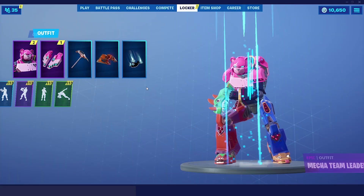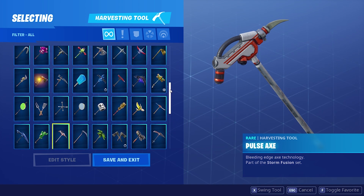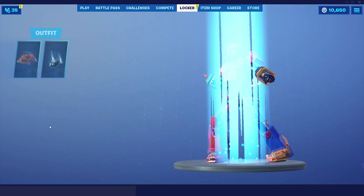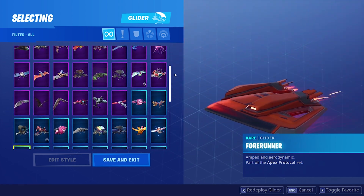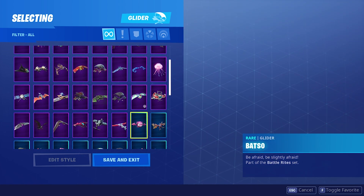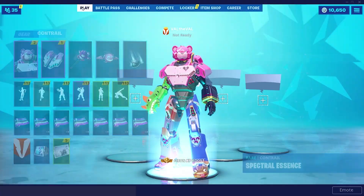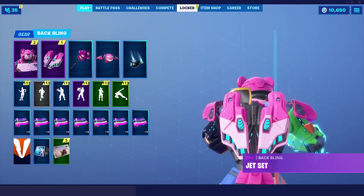That'll look good. Let's go with Hex Wave for the wrap. And then for the pickaxe — something pink, maybe? Let's go Cuddlepaw. And then for the glider — I think I'm going to go with Batso. Alright, let's go ahead and hop into a game and test out the all-new Mecha Team Leader skin.